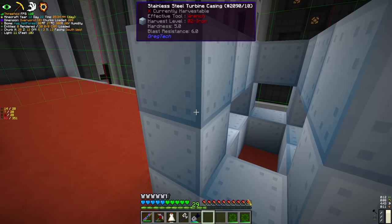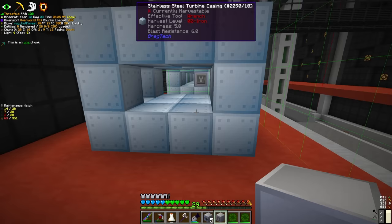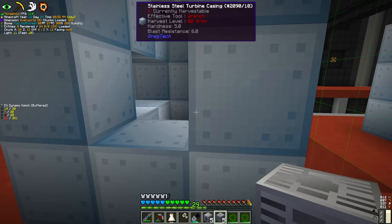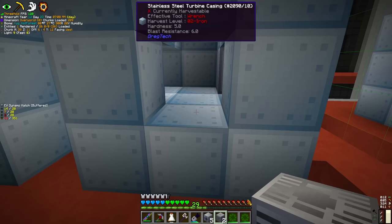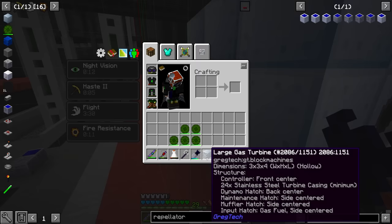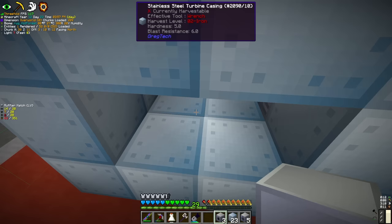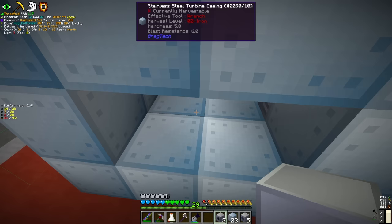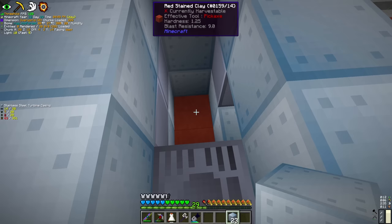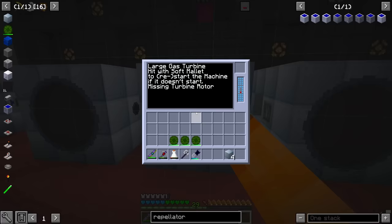Oh no, we appear to be short some casings. We can place down all the maintenance hatches, which are going to go on the left hand side. Machine controllers are going to go front and center. We're using the EV buffered dynamo hatches, which can allow four amps of EV output - these things have to go opposite the controller. We're back with more casings and also muffler hatches, which go on the top side. The mufflers go opposite to the maintenance hatches, and next to the mufflers we'll have the input hatches - this is where the benzene is going to be inserted. That's all we need for casings and hatches. The rest just has to be casings and it should form the multiblock. Perfect - we've got ourselves five gas turbines.